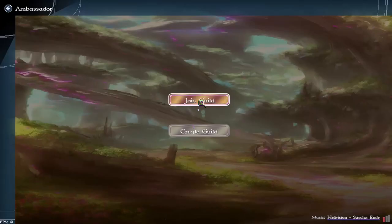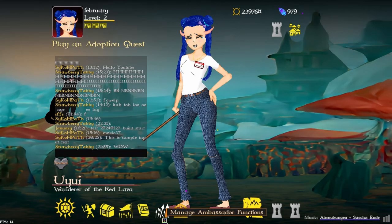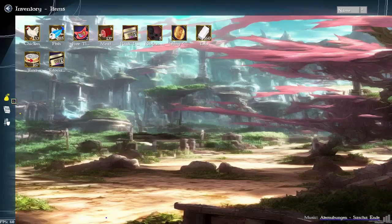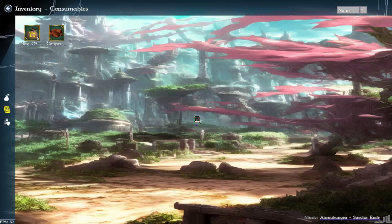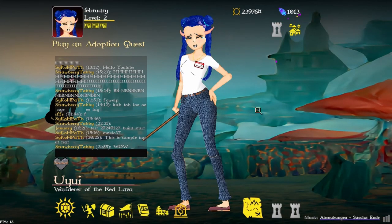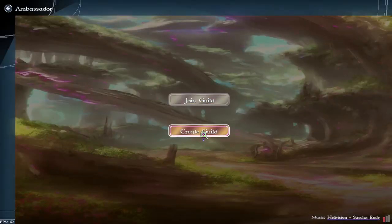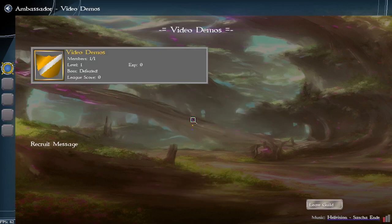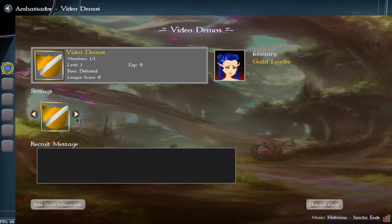I'm going to leave again and create a new guild. I needed crystals — okay I have 1,013. Creating a guild costs 1,000 crystals. I'm going to call this one 'Video Demos.' It's created and it automatically puts me as the guild leader. As a guild leader I can change the icon.